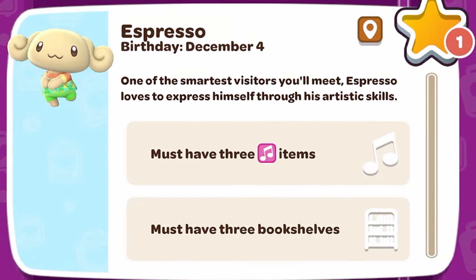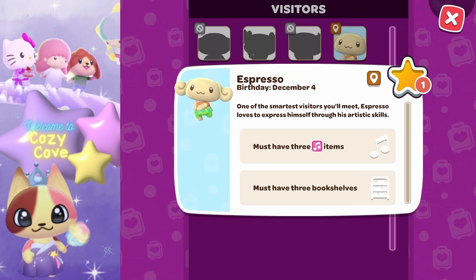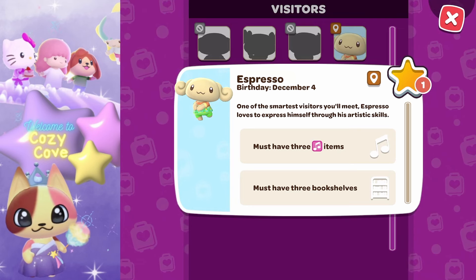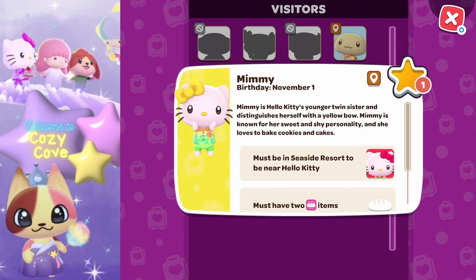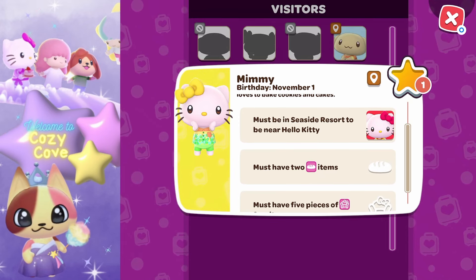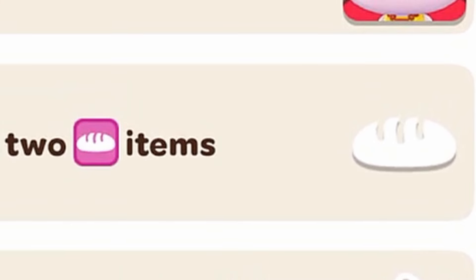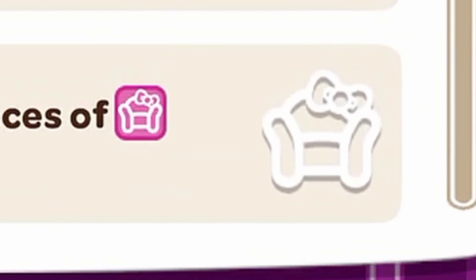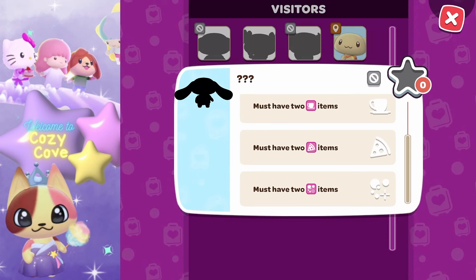Dear Daniel must be in the seaside resort area to be near Hello Kitty, and he must have three pieces of any furniture in one cabin. For Espresso, he must have three music items and three bookshelves — it doesn't matter what kind of music items as long as they have the musical icon, and same for the bookshelves. For Mimi, she must be in the seaside resort area near Hello Kitty, with two bakery items and five pieces of Hello Kitty furniture.